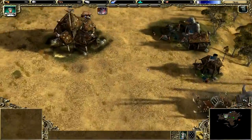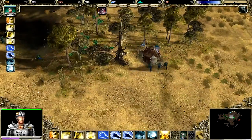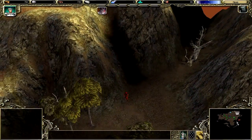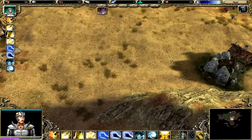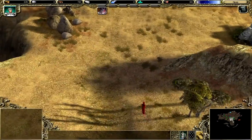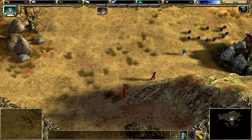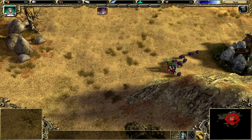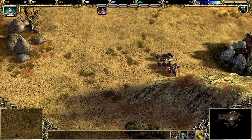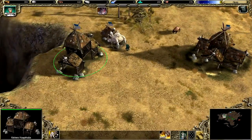So, holen wir unsere letzten fünf Arbeiter, die wir noch brauchen. Wir kriegen hier jetzt schon den ersten Besuch. Solange sie aus der Mitte kommen, ist das nicht so schlimm. Vorsicht! Achtung!